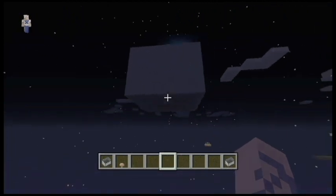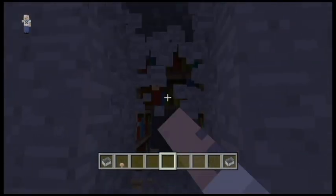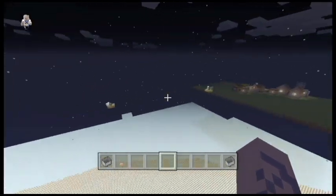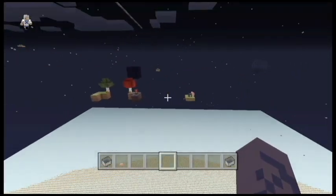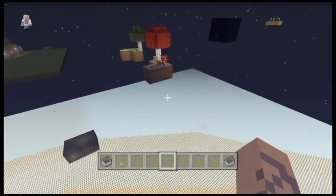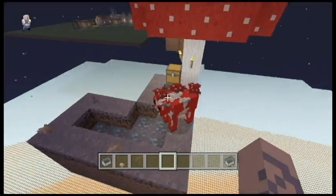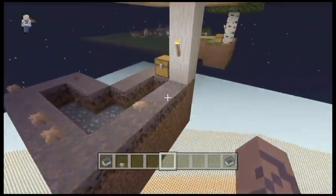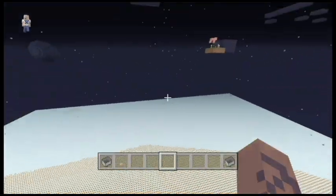Also, over here in this block blob, there's an enchantment table. And then in this map there are about nine mob spawners, one of each peaceful mob. Except for Mooshroom, because it won't spawn — you have to be in a Mooshroom biome for a Mooshroom to spawn.